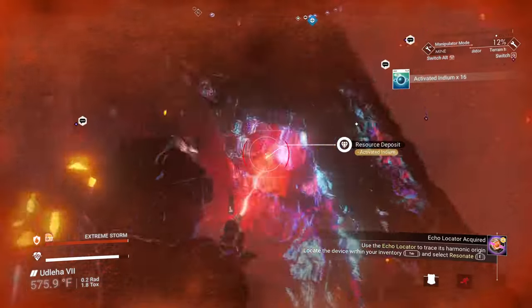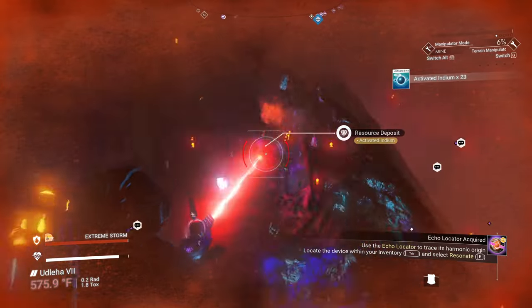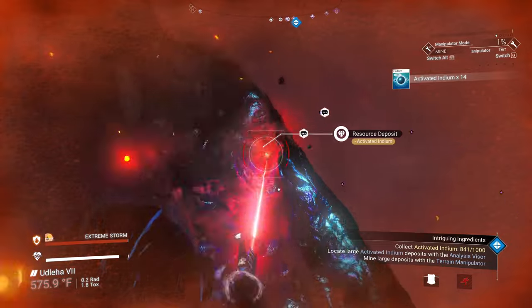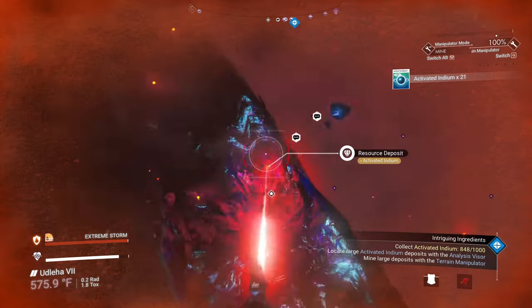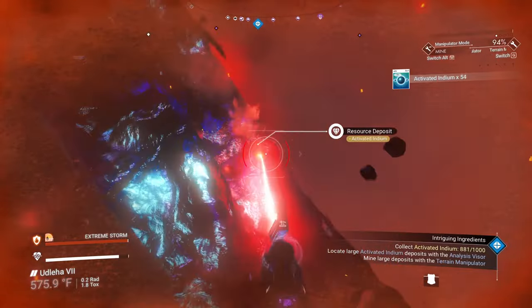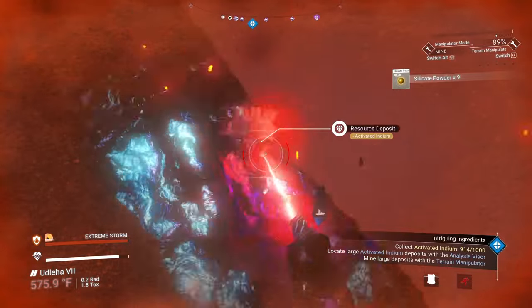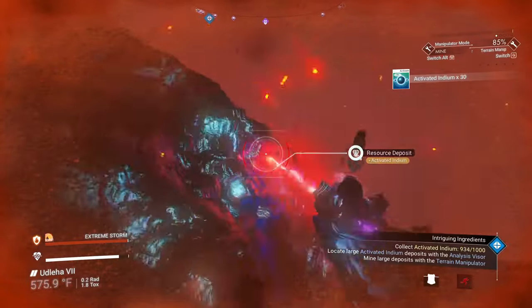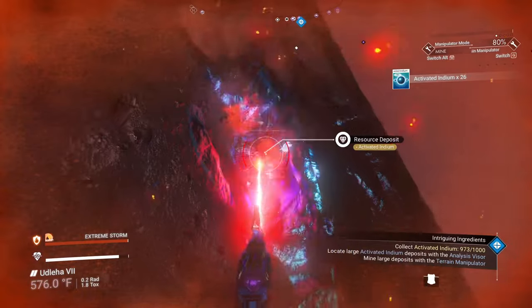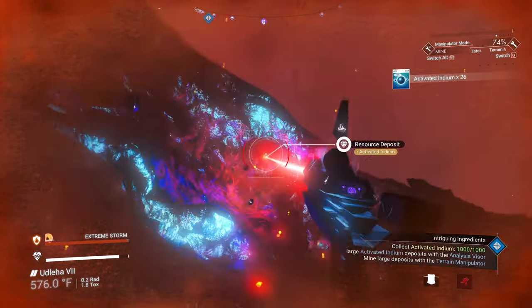So we're carving this out - we're at 800 right now as you can see by the counter on the right side. Another run of my terrain manipulator. I carry plenty of silicate powder with me. 900 - we're almost there. Used to be the most expensive substance you could get, but ever since it was nerfed a few updates ago - about two years ago I think they nerfed it. There we go, we did it!